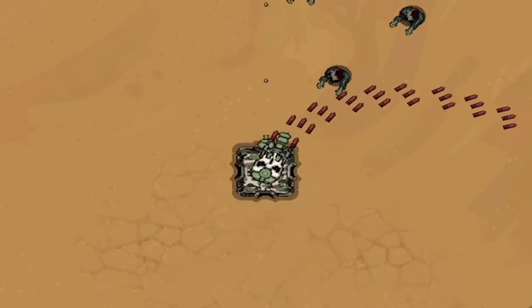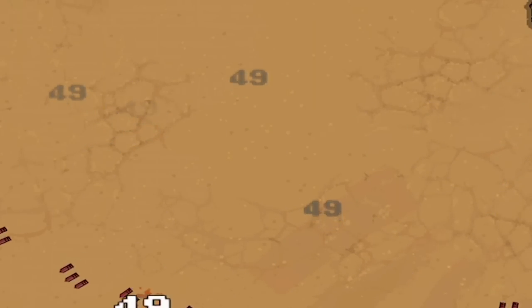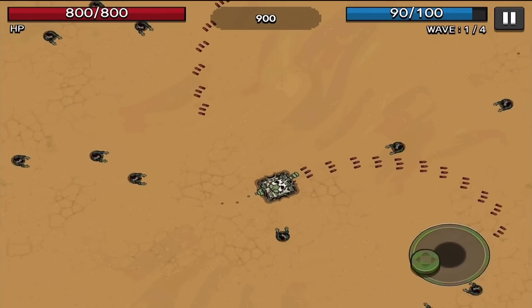Pretty simple today — we need to build the ultimate tank that destroys absolutely everything in our path, which are mostly zombies. They're giving it a spirited attempt, but they're nothing too difficult. As the waves go on, they will slowly get stronger and stronger, but I'll be sure to find a way to murder them all.